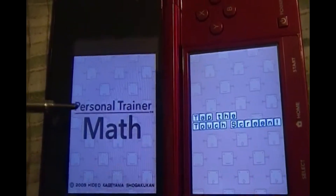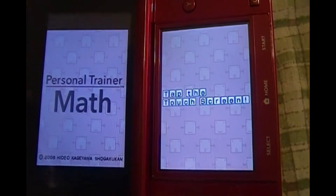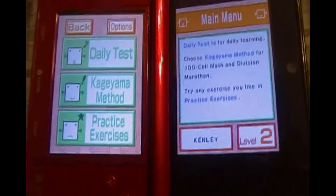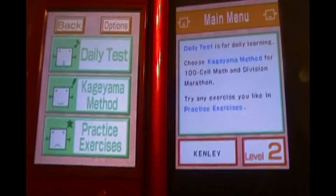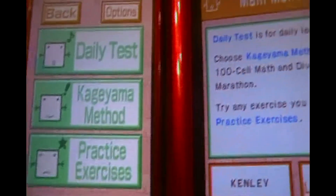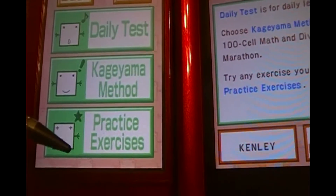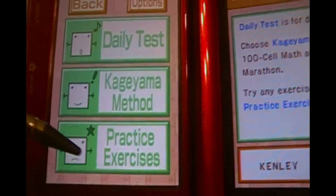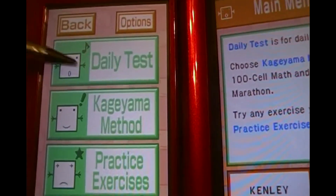Here we have Personal Trainer Math. For this one, you have to turn the DS to the side. Here's my file. I'm actually left-handed, so I have to turn it to the other side — it depends on which hand you write with. Here are the minigames: we have Daily Test, Key Grammar Method, and Practice Exam. Nobody likes taking exams, but this is pretty much the minigames.